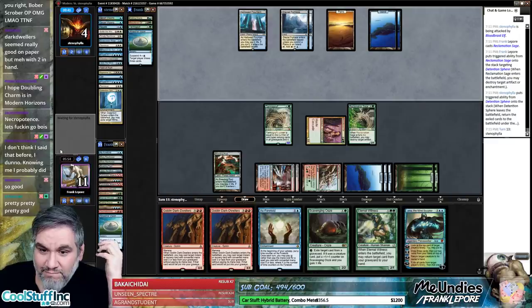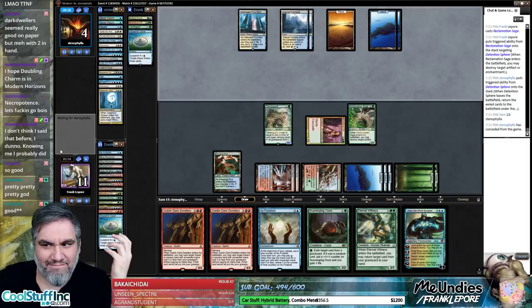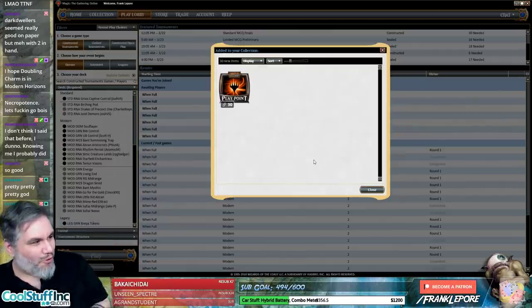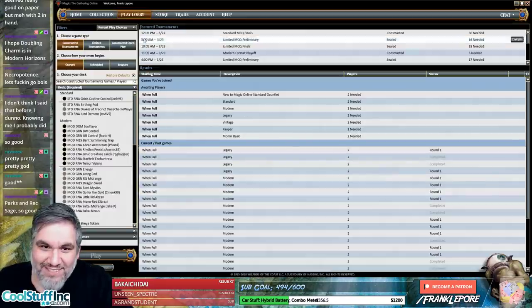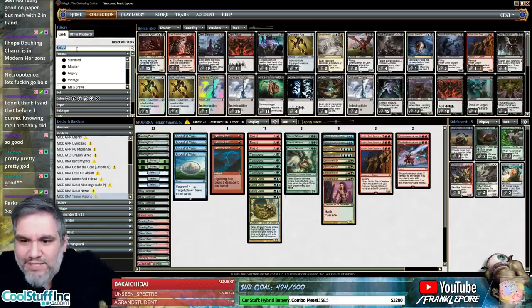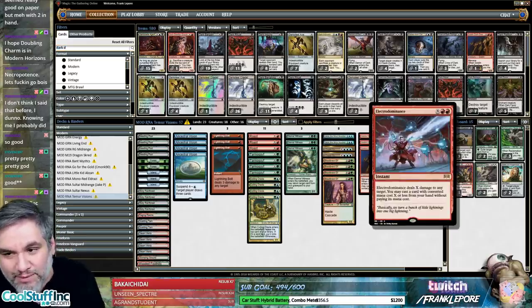Terminus again? They have conceded from the game — woo-wee! All right, we got something decent here, looking pretty sweet. We can take the As Foretolds out — I'm not a huge As Foretold fan. I don't think it's doing as well as I'd like. Ancestral Vision is good enough on its own with Bloodbraid and Electro Dominance.